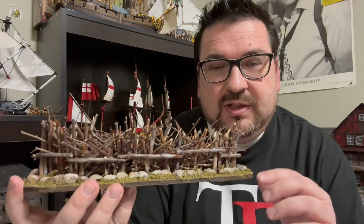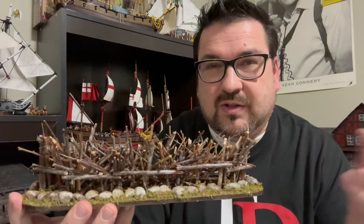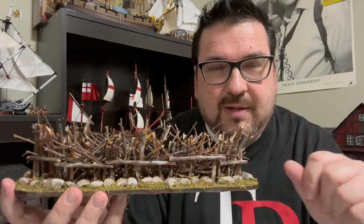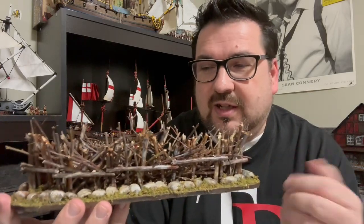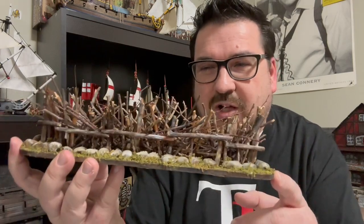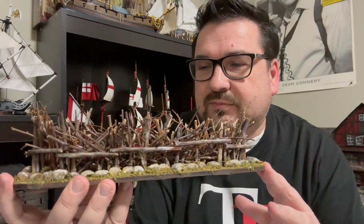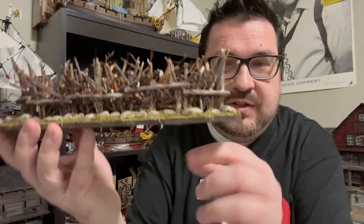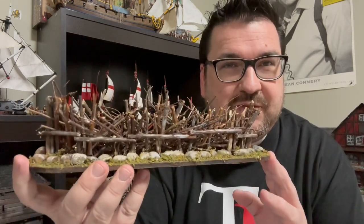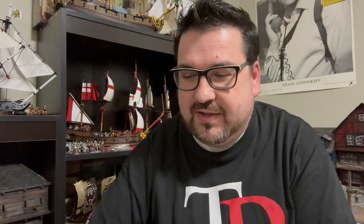Instead of using expensive flocking, I used some moss I found for about $1.50 at Dollarama. I just broke it up as thin as I possibly could and it came out to be a nice flocking — I wanted kind of an olive green. It worked really well for the other terrain pieces I've been building for this battle mat. Pretty well everything here is Dollar Store foam board. I'm really happy how this turned out.